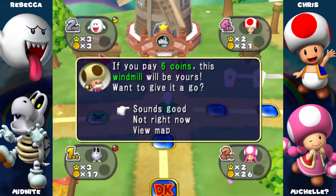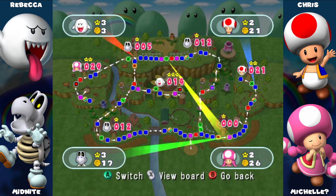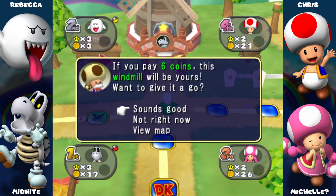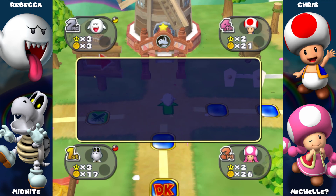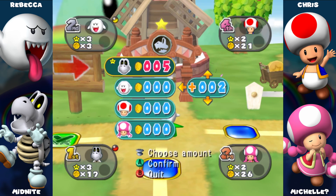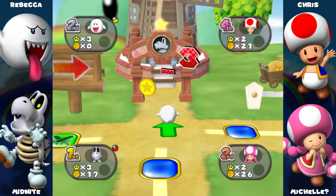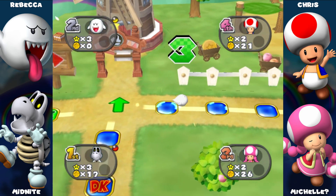Okay Chris, you still don't have six coins. How many spaces do I have to go? It doesn't tell you, does it? No, that's annoying. Superstars — can we figure that out? Sounds good. Put my money in the bank, take it to the fridge.